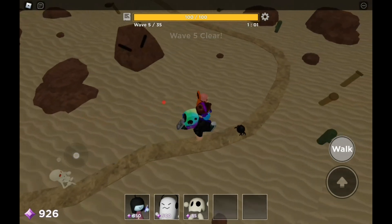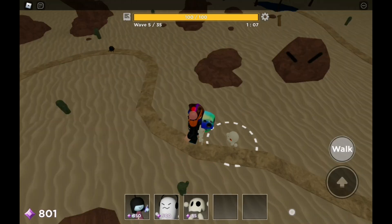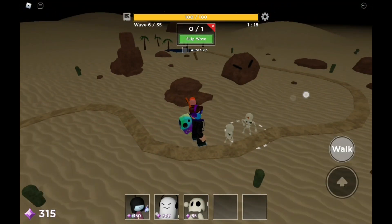Put down another Fracture, place it over here and upgrade it to level 2. So we have a Might Take over here and two Fractures over here.